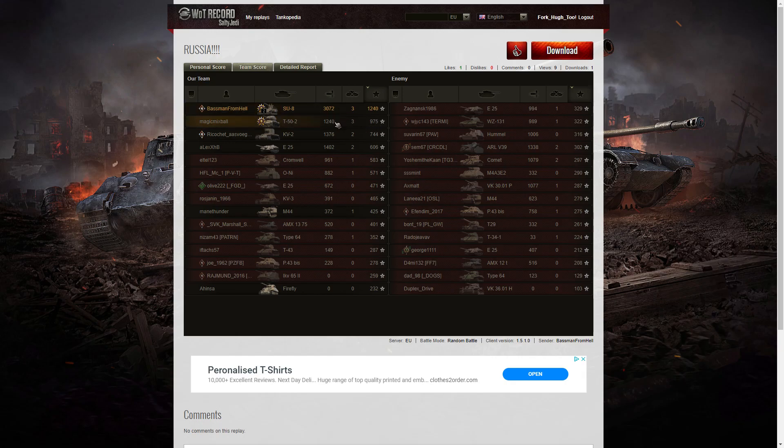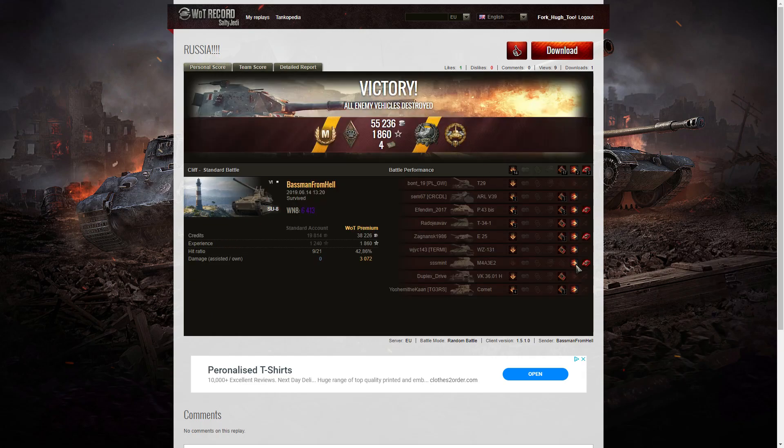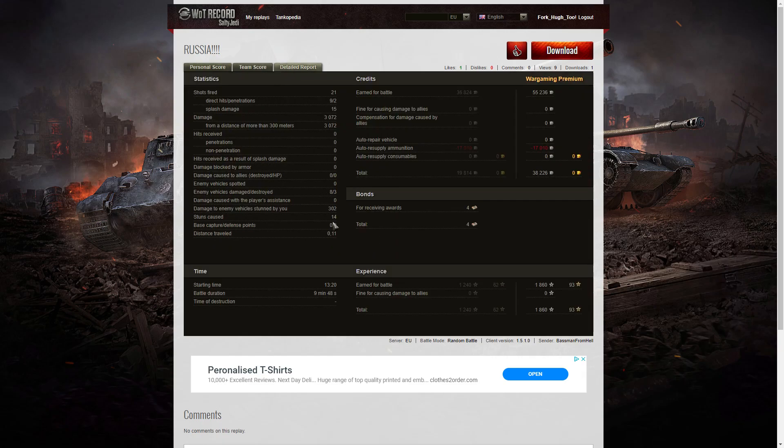He didn't do as much damage as Baseman did, and that's why Baseman came out on top. He fired 21 rounds in that game, got 9 direct hits and 2 penetrations. I think the Comet was one — yes, he penetrated the Comet. Which other one did he penetrate? It was the E-25 he penetrated as well — direct hit. He damaged 8 of the enemy, killed 3 of them, and did 302 hit points of stun assist over 14 stuns. On a premium account he earned 55,236 credits — very nice. After resupply of ammunition that took away 38,226 credits. He picked up 4 bonds for getting the medals, and also earned 1860 XP, but there was no multiplier so that's all he took away.